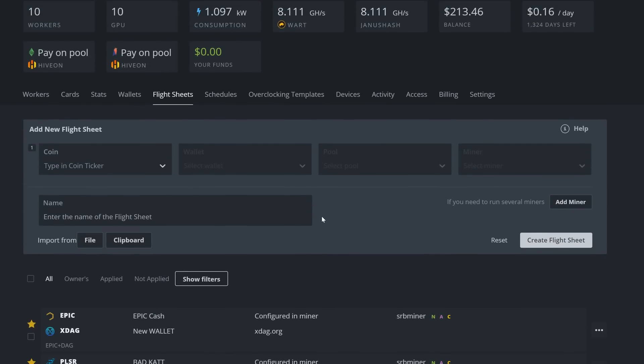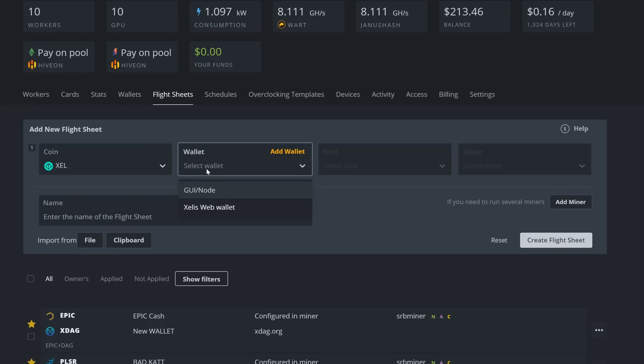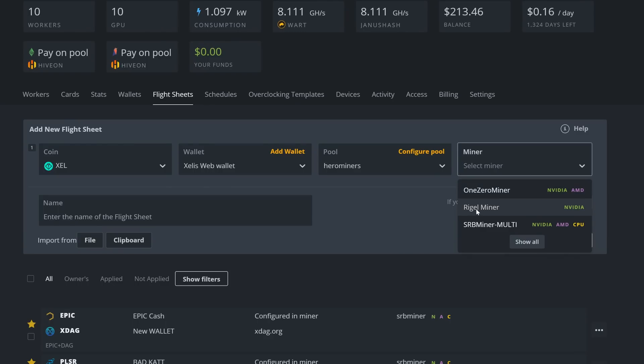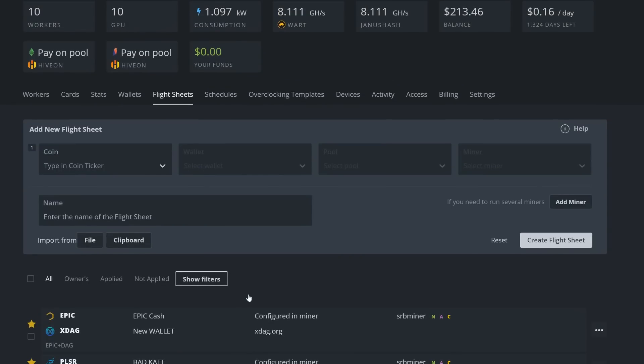Now repeat the same process for the GPU flight sheet. Come in, select Zealous, pick the same web wallet, Hero Miners for the pool, USA West stratum. This time pick Regal Miner as the miner. Name this flight sheet 'Zealous Hero Miners GPU'. Create that flight sheet.